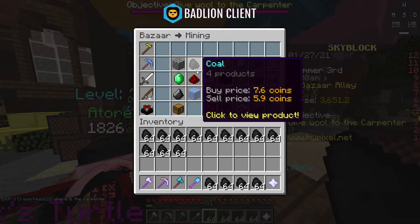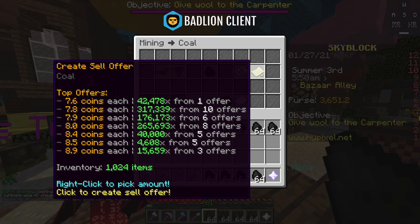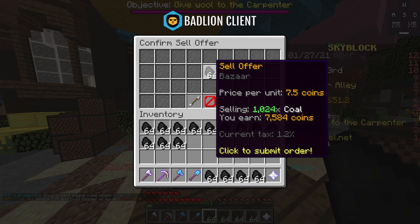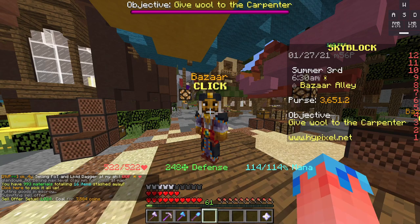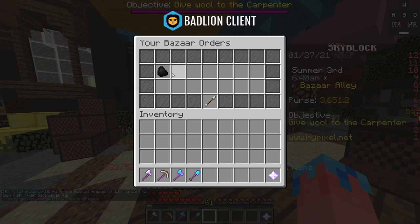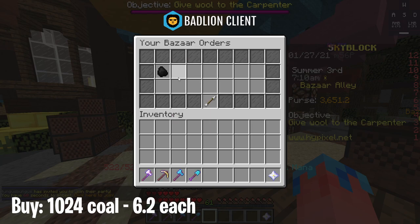Now to sell it and make a profit — click back on the Coal, go back over to the default, and instead of clicking Create Buy Order this time, you're going to want to click Create Sell Order. We bought this Coal for 6.2 coins per one, but we can now sell it for 7.6. So we're making a 1.4 coin profit for every Coal we sell. Create a Sell Order and sell it for one less — so we will be selling 1,024 Coal and each piece will be sold for 7.5 coins. Chuck that order in, go back over to Bazaar, click on the Book, and now we just wait for this Coal to sell.